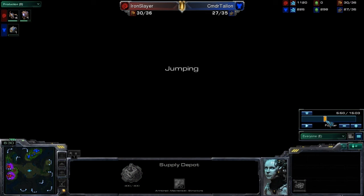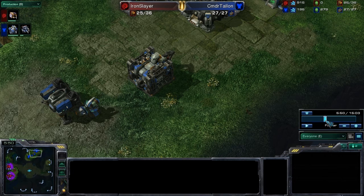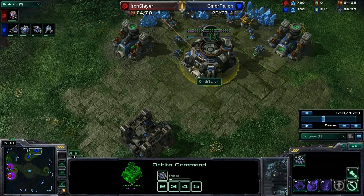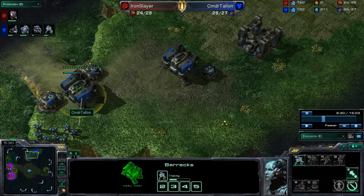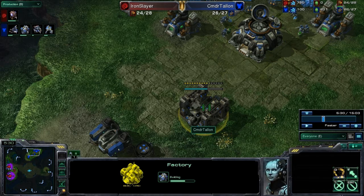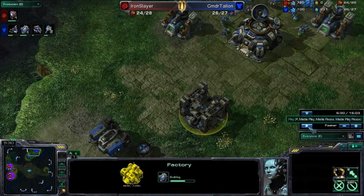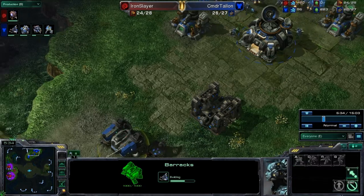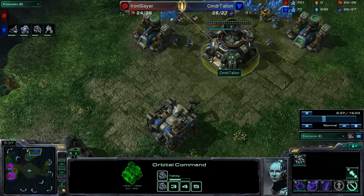Although earlier he could have waited on getting that supply depot, now that he's got a lot of buildings producing things — two barracks and his orbital command — he does need to keep up with building supply depots. Let's rewind just a little bit. Right now he's not supply blocked; he has 26 supply with a cap of 27, and he's building a marine so he can build one more thing before getting blocked. His factory is almost done and he has 100 minerals.